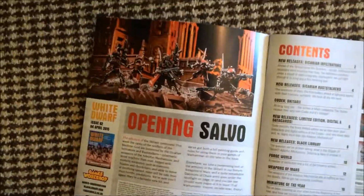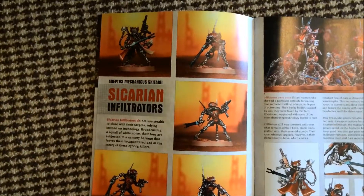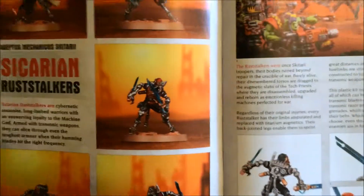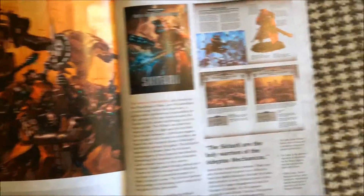What's on the cover — good. Contents — nothing. Sicarian Infiltrators, I believe that's how you call them — good. Sicarian Rust Stalkers — not as good, but still good. They're good.